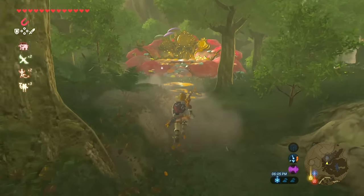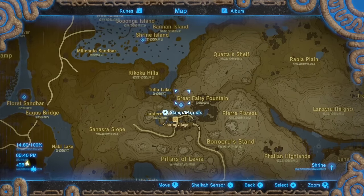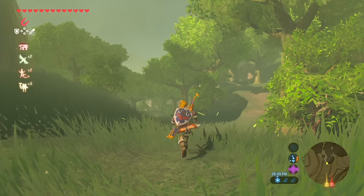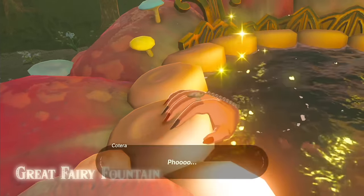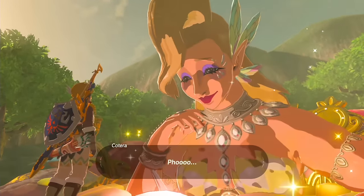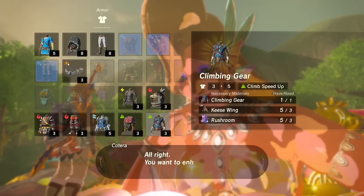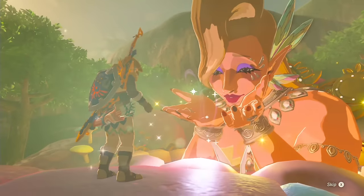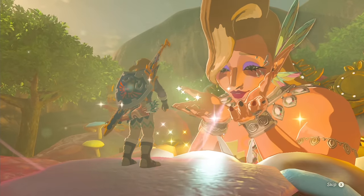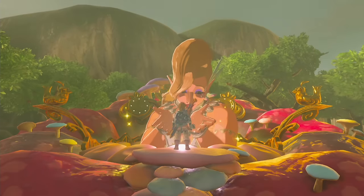You've probably found the first one by now. If not, head to Kakariko Village's shrine and you can find the great fairy in the little forest right behind it. For the low, low price of 100 rupees, you can restore her power and start upgrading your clothing and armor. The fountain will grant you access to level 1 upgrades. Most armor you find will have a base defense of 3, and once you upgrade it here, it will increase to 5.